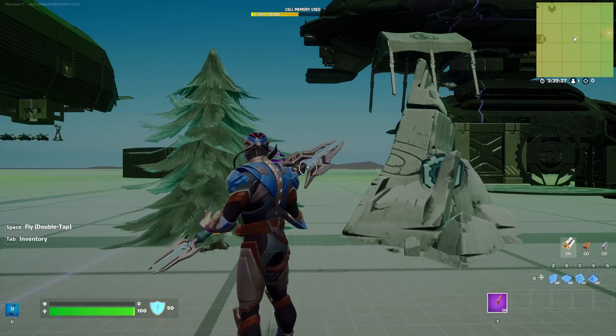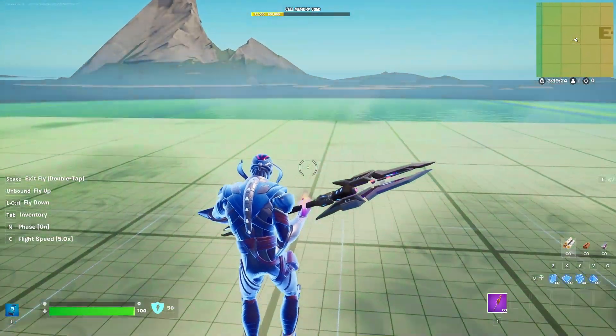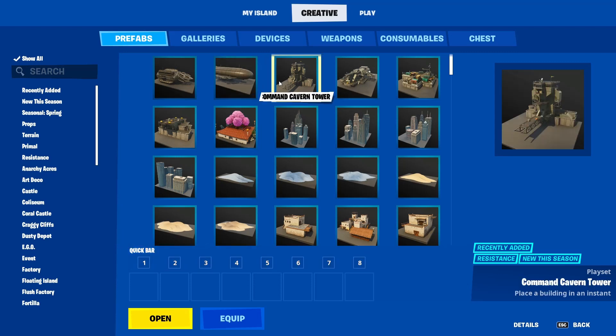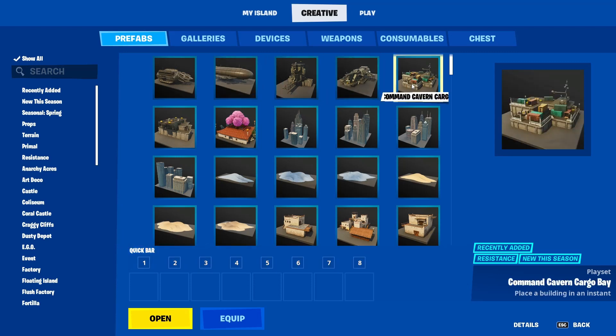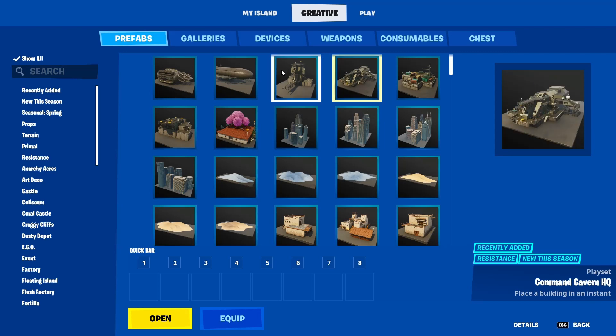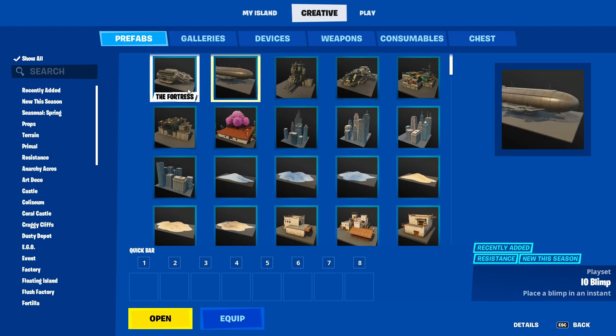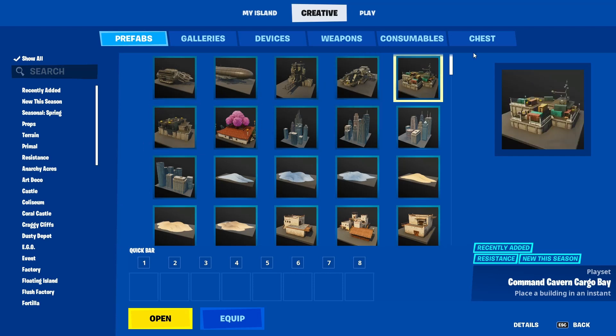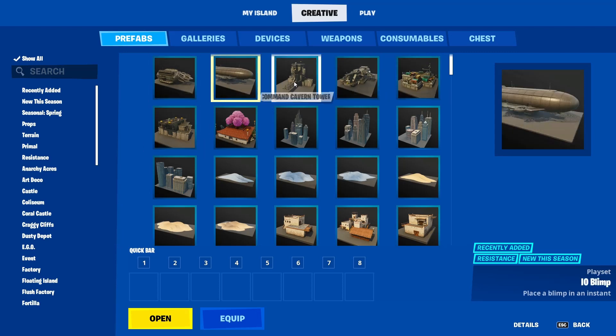There's one other thing I need to show you. I was playing around with the new prefabs, because there are some new prefabs. You got the Fortress, the IO Blimp, Command Cavern, Tower Command Cavern, HQ Command Cavern, Cargo Base, Command Cavern Cargo Blimp, and Cavern Blimp Dock - just so many different ones. I'm so happy to get the blimp; I tried building one myself and was absolutely terrible at it.